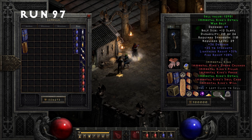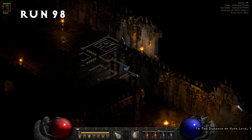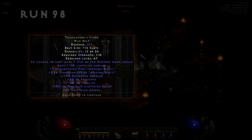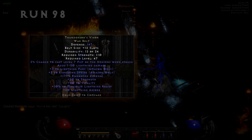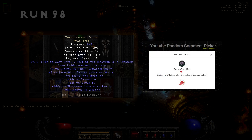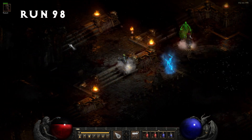We found a few good items, and I'm super thrilled with the Tal Rasha's Amulet, but now we have some business to attend to. In my last video, I said I'd be giving away the best item I found during that run, which ended up being this Thunder God's Vigor War Belt. I used a website to pull a random comment from the video, and the winner is SuperCocoBro. Reach out to me through Discord, Twitter, or the email on my YouTube About page to claim your prize.